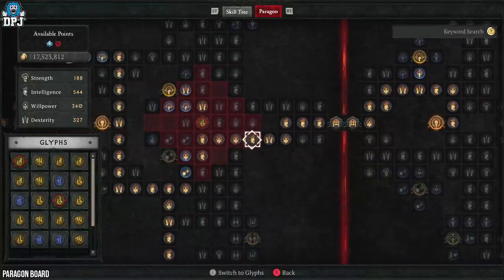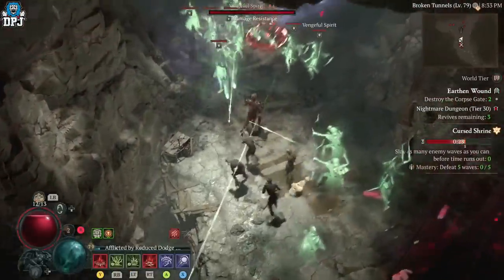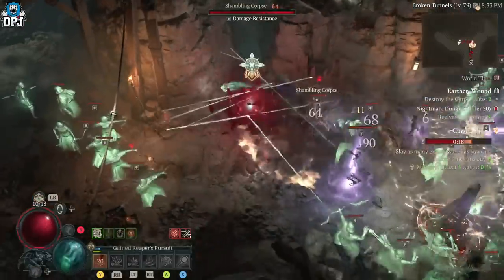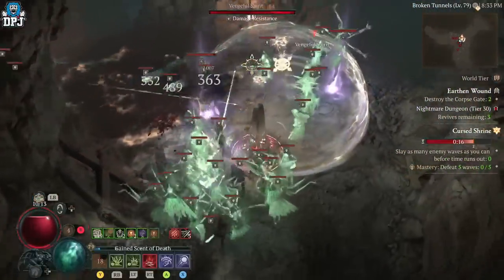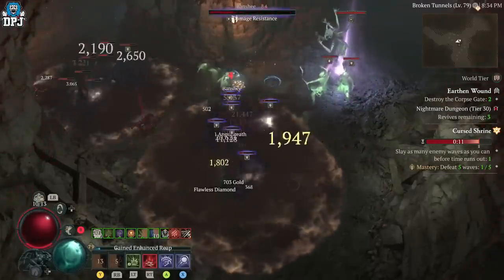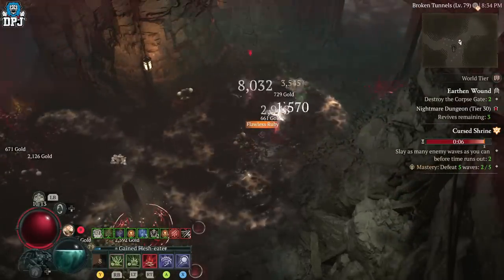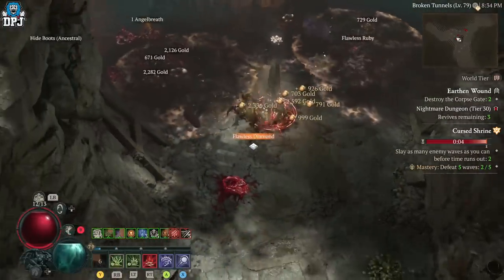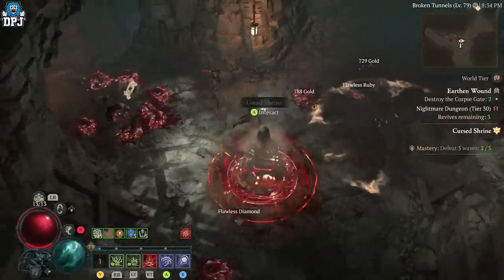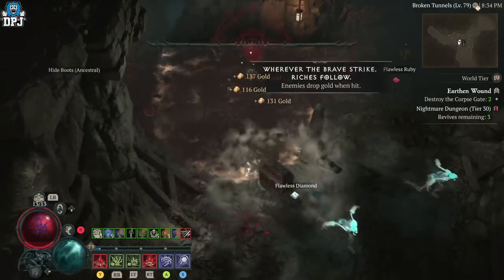And there we have it guys — that's my blood corpse build for the necromancer. Things can and will improve over time, and if you're interested I'll keep you updated with future videos. If you have any ideas on how to make this better, I'm really open for advice — send me a message on Twitter or Discord, both linked below. If you decide to follow this build, I really hope it helps you out. If you enjoyed it, leaving a like really helps, and be sure to subscribe to see more.